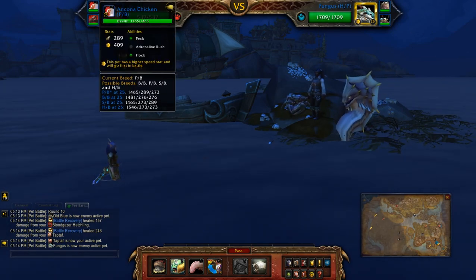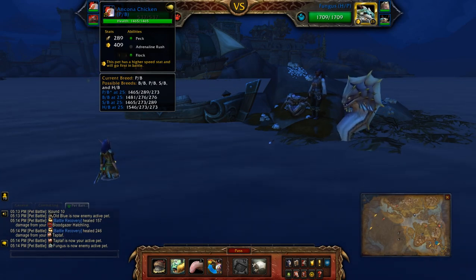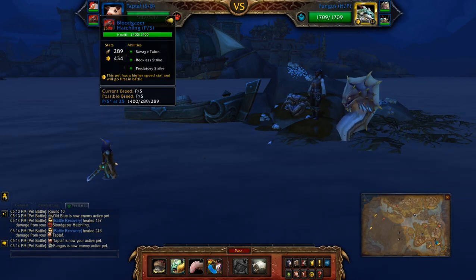Second slot is my Anacona Chicken with a Power Balance breed using Peck, Adrenaline Rush, and Flock. Third is the Bloodgazer Hatchling with Savage Talon, Reckless Strike, and Predatory Strike.